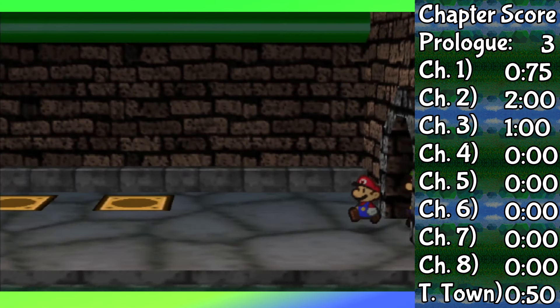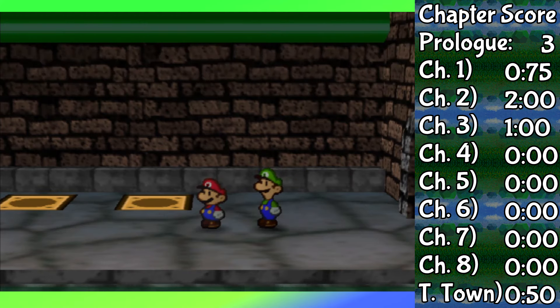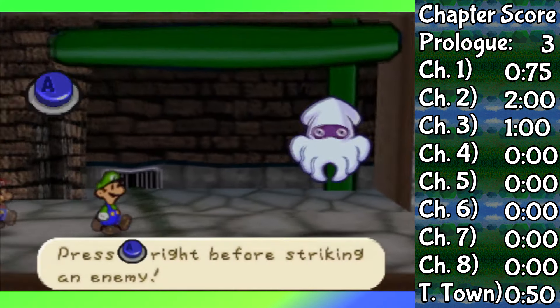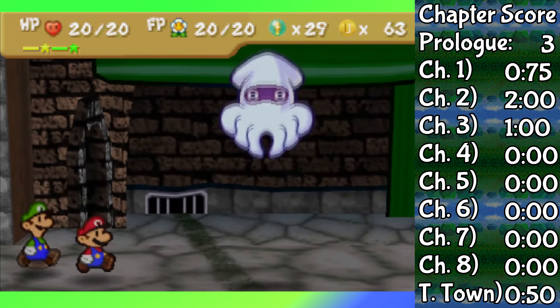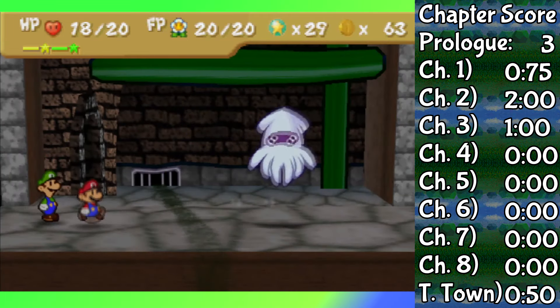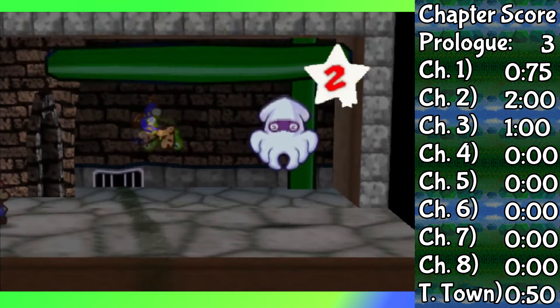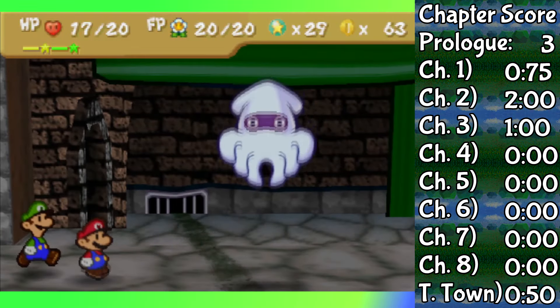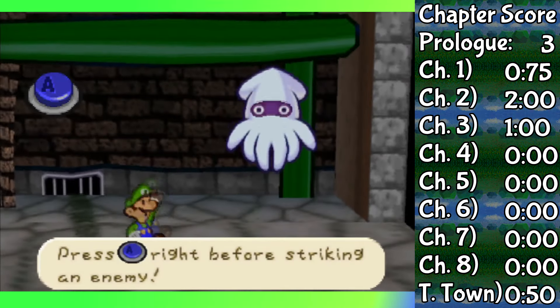Before we fight Tubba Blubba and his heart, we have to try fighting some Bloopers — the first of which being titled simply Blooper. Since by now we have Damage Dodge, the damage Mario's taking really isn't that heavy — only one point per turn — while Luigi does four damage per turn, and Blooper has only 30 HP max. Basically Blooper just becomes a weaker Tutankoopa. So overall, an easy fight against an easy boss.